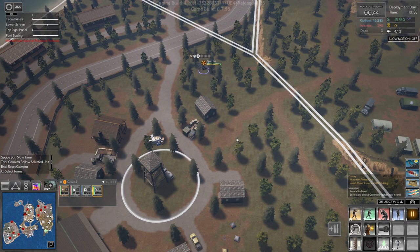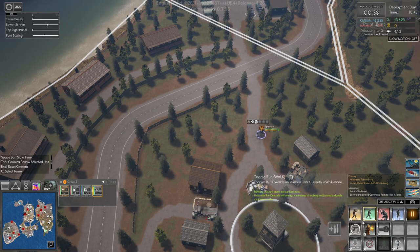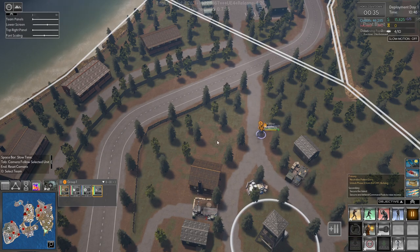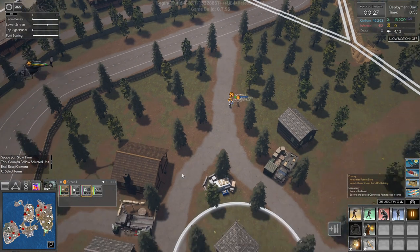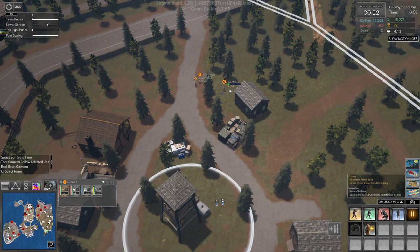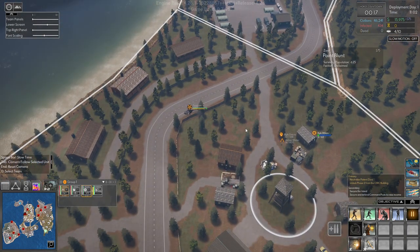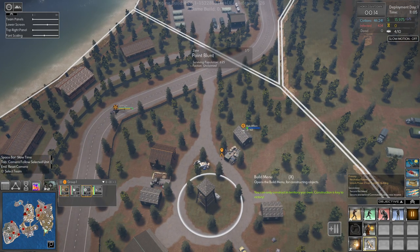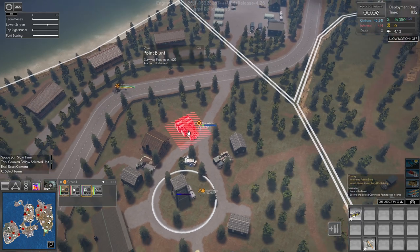Let's land here and disembark; the helicopter can come over here for now. Our engineer needs to start building — the other two need to start taking territory. I think we'll have the engineer start building over here. He can't do it yet because we haven't taken this area, but we're taking it now.